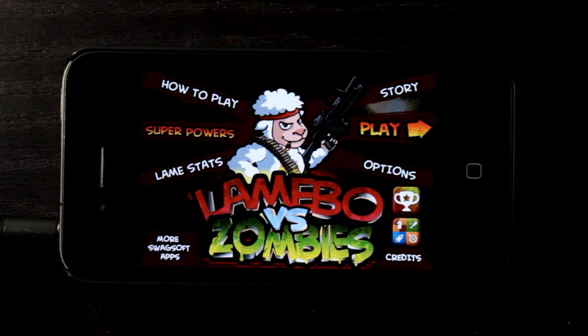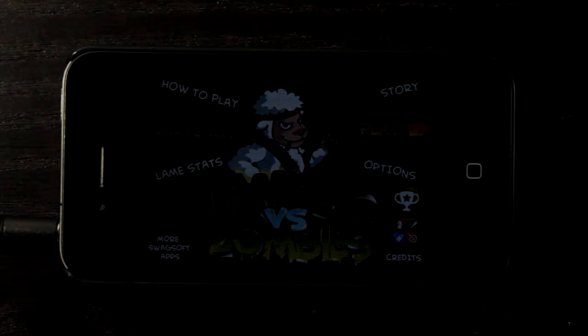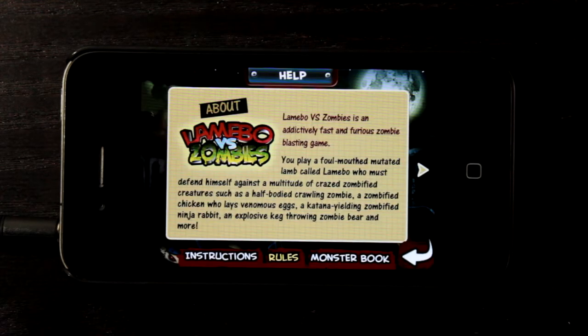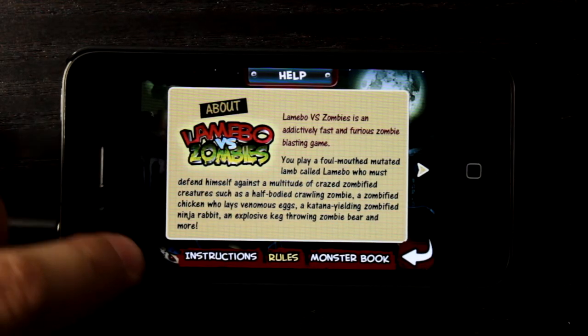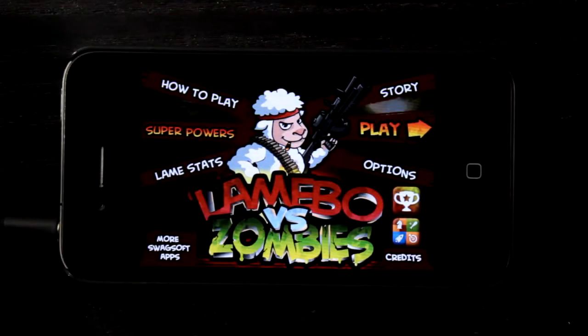At the menu here we can view how to play, which is a tutorial with images and text showing the different details. That will load up and we'll have our help menu. We can also view our rules and our monster book, then hit the return key to go back.